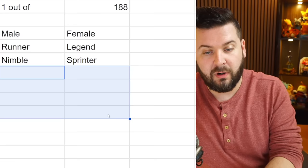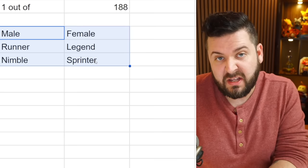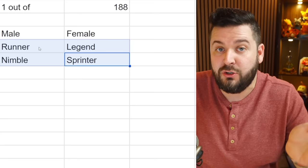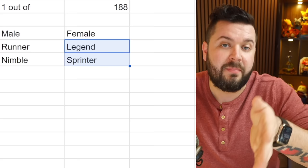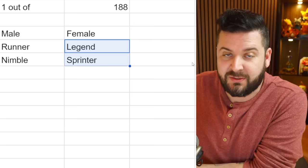So parent one with traits A and B, parent two with traits C and D - for example, a male with Runner and Nimble and a female with Legend and Sprinter. Breeding 100 eggs gives a 20% chance to get pals with all four traits. You may get random IV mutations at 70%, which could actually be better. You might also get a male with Runner and Nimble or a female with Legend and Sprinter who has better stats you can swap in.